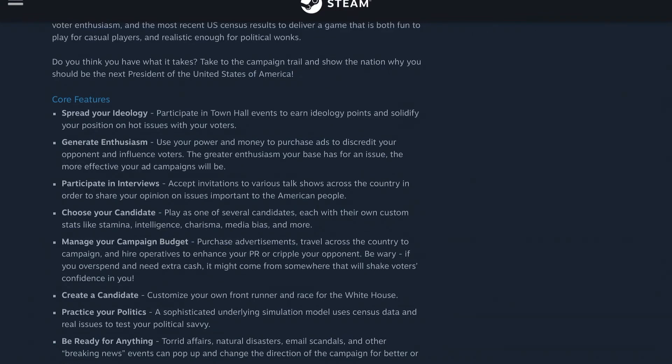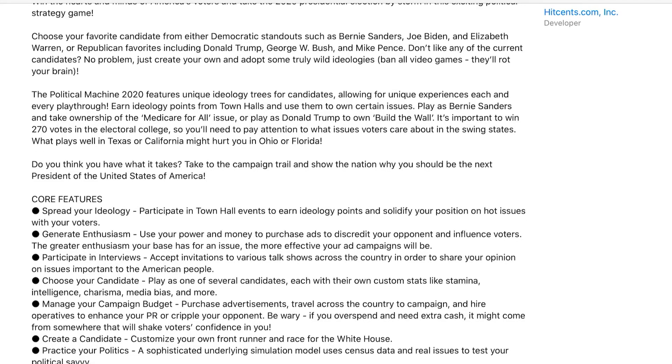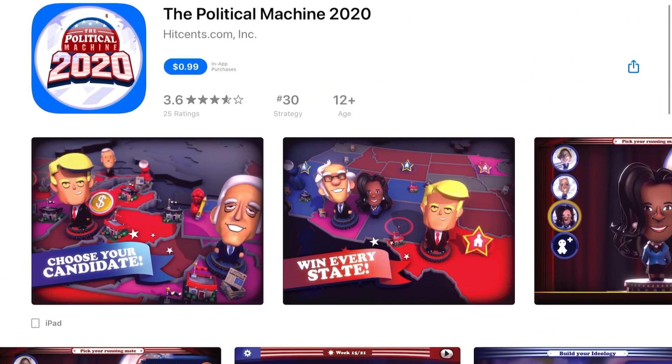I didn't see 'census that and real issues to test your political savvy' on the mobile version, and 'world affairs' — that's going to be cool — I don't see that part either. So it looks like there are a few things missing, but again, it's 99 cents. That's over 90% off, which is really a good deal. I hope you guys enjoyed this — I'm going to think about doing the first impressions and I'll catch you in the next one.